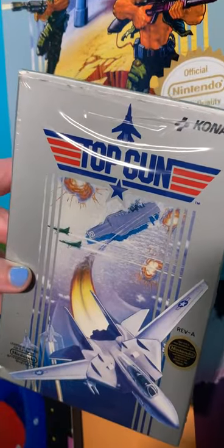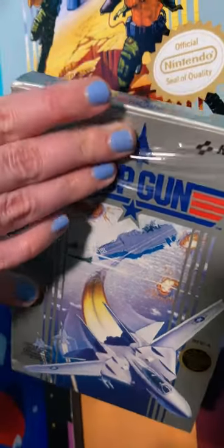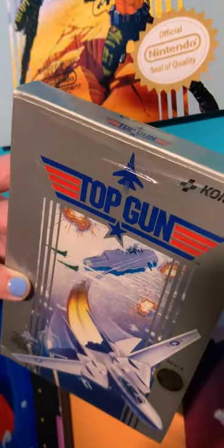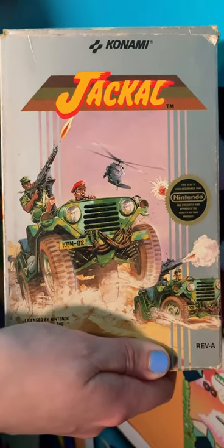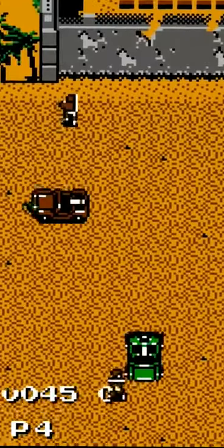I don't think I have all the Konami gray box games, like Top Gun Second Mission, but here's the first one. And remember when cellophane was always on these things? Here's Jackal for the NES. This is a really fun game you can play with a friend or by yourself, and my favorite part is running over people with your jeep.